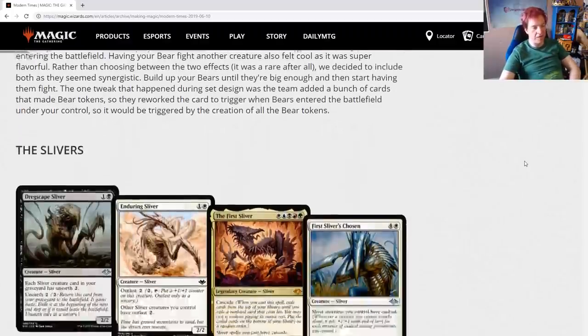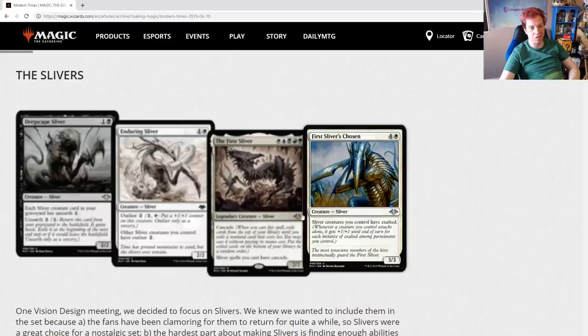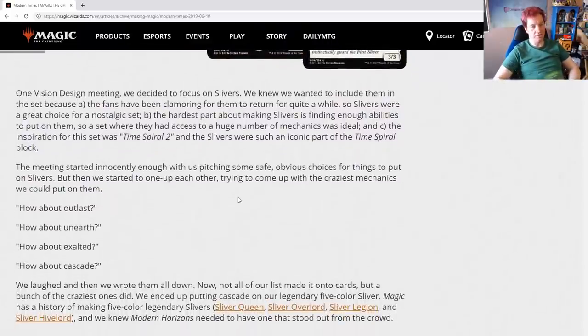Next up, we've got the slivers. The first sliver here is the grossest sliver in the whole set — one of every color, cascade, 7/7, and it gives all your sliver spells cascade. That's crazy. In one vision design meeting, we decided to focus on slivers. We knew we wanted to include them because the fans have been clamoring for them to return for quite a while, making slivers a great choice for a nostalgic set.